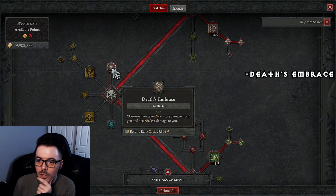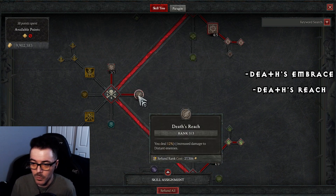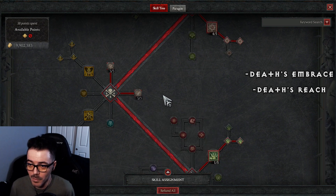For passives, Death Embrace: close enemies take 6% more damage from you and deal 9% less damage to you. This one is a must — it makes us more tanky and do more damage. Death's Reach: you deal 12% increased damage to distant enemies. Since we're always chucking spears at a distance, getting more damage with it just makes sense.